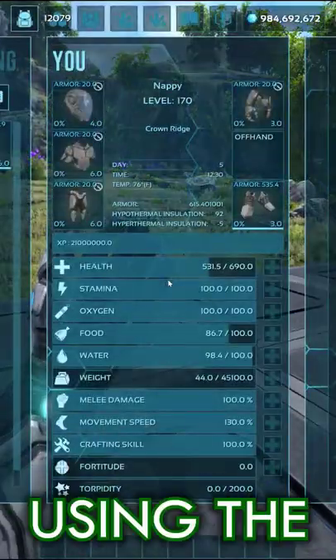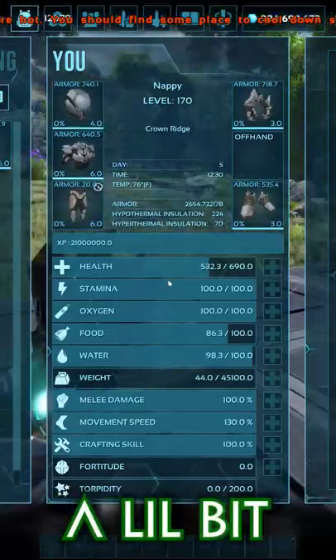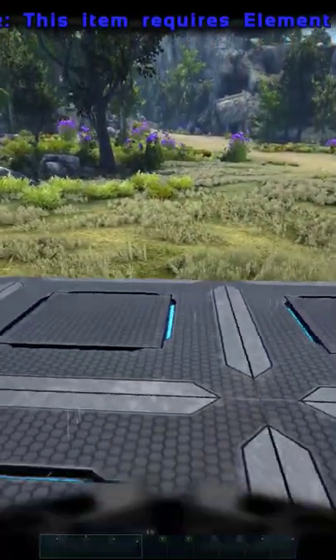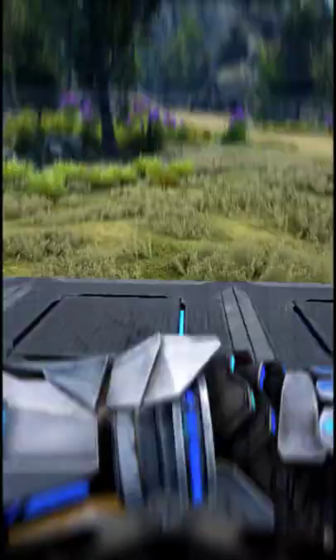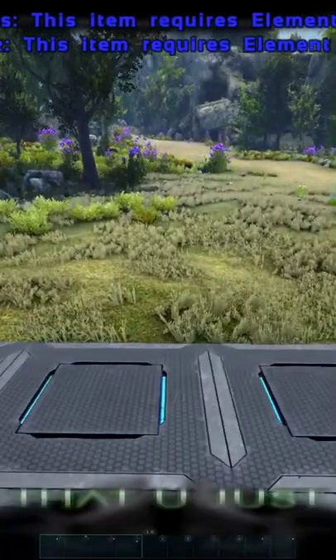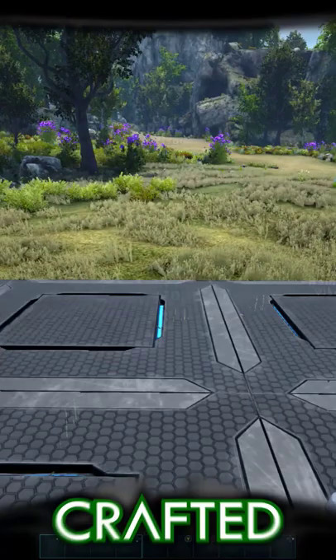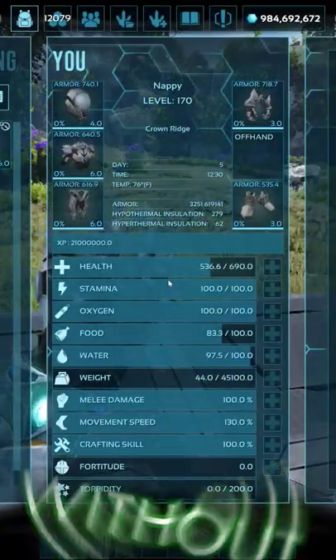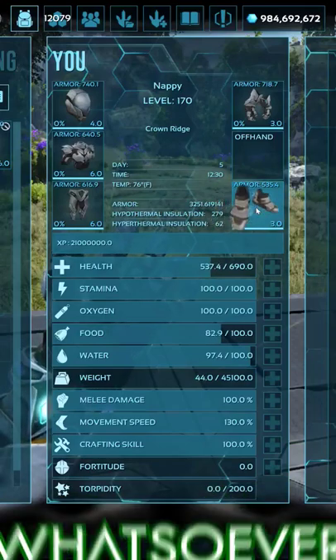Unfortunately, while you're on Genesis Part 2, when you're using the normal tech suit, you're going to have to keep a little bit of element in your inventory. As you can see, the abilities do not work without it, unless you go ahead and equip that skin that you just spawned with on crafted or pre-crafted tech. You can use all the abilities infinitely, without consuming any element whatsoever.